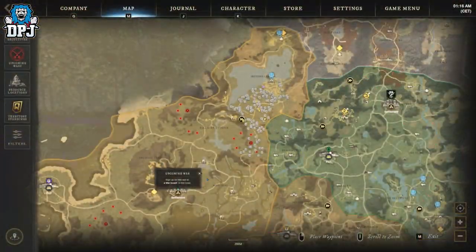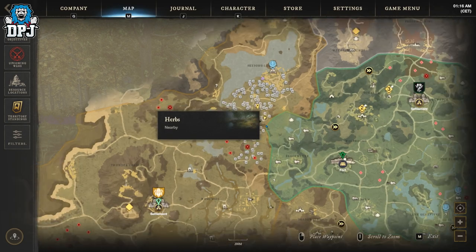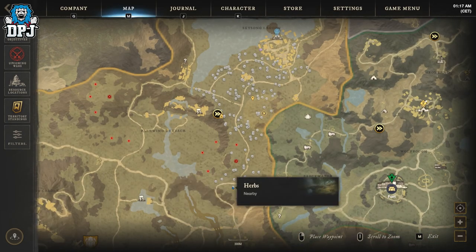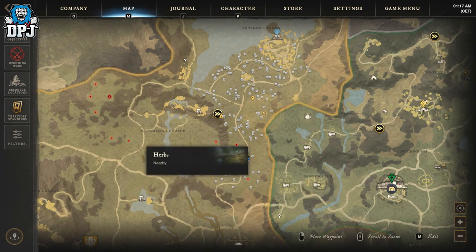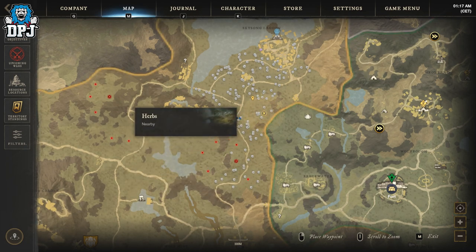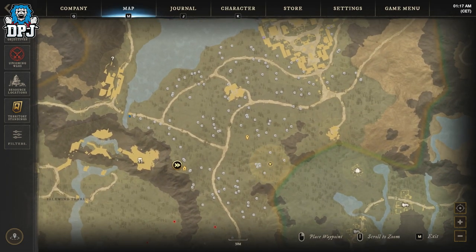And lastly, this spot within Ebon Scale. This area is literally full of herbs, but there are a couple of stronger enemies up here and they might give you trouble if you're under-leveled. But yeah guys, use these spots, stack up on that Hysop, store it until the update arrives, and then put it up for sale.